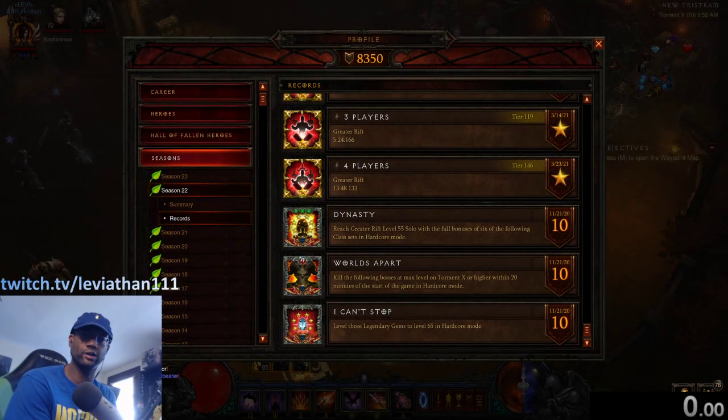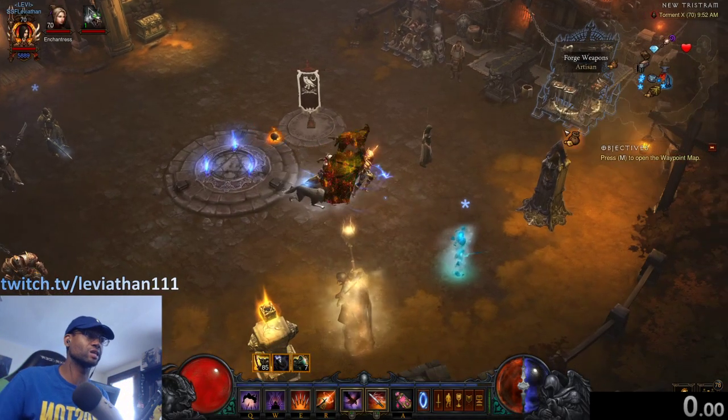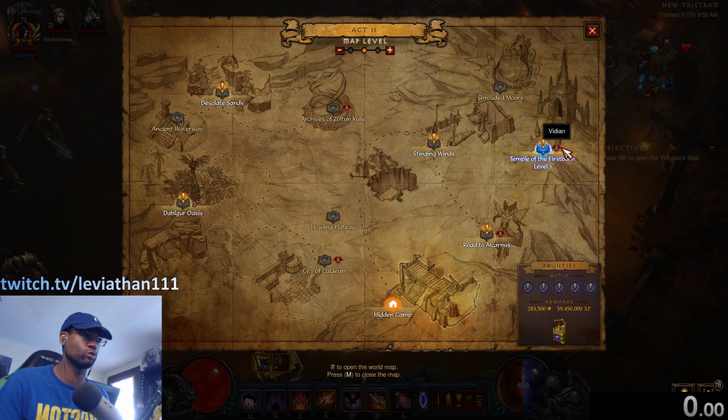Greetings everybody, this is Leviathan here and today I'm bringing you another conquest video — this time it's for Boss Mode slash Worlds Apart. In this conquest, at least on Torment 10 difficulty, you need to kill all the bosses in under 20 minutes. The timer starts as soon as you load into the game, so from the menu screen, the moment you hit start game, the 20 minutes begins. Note that Vidian, added in Act 2, does not count for the conquest.